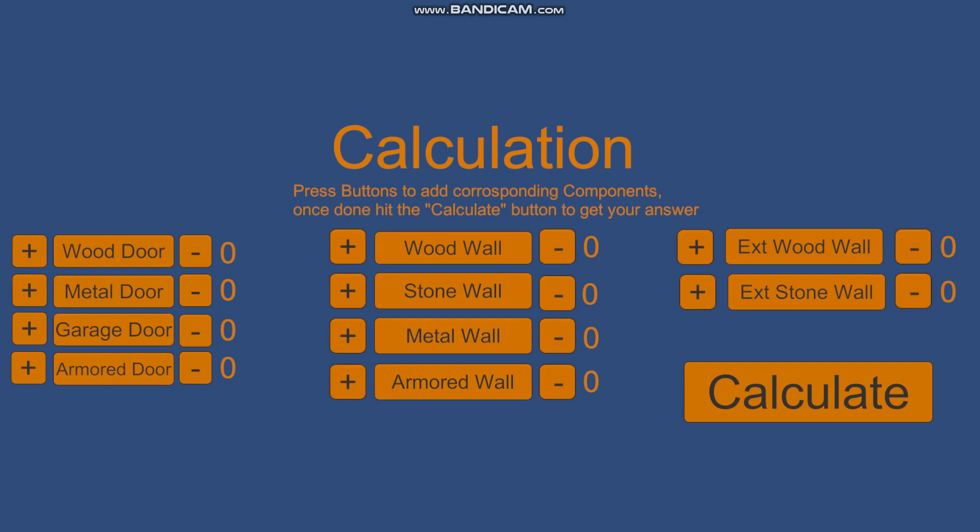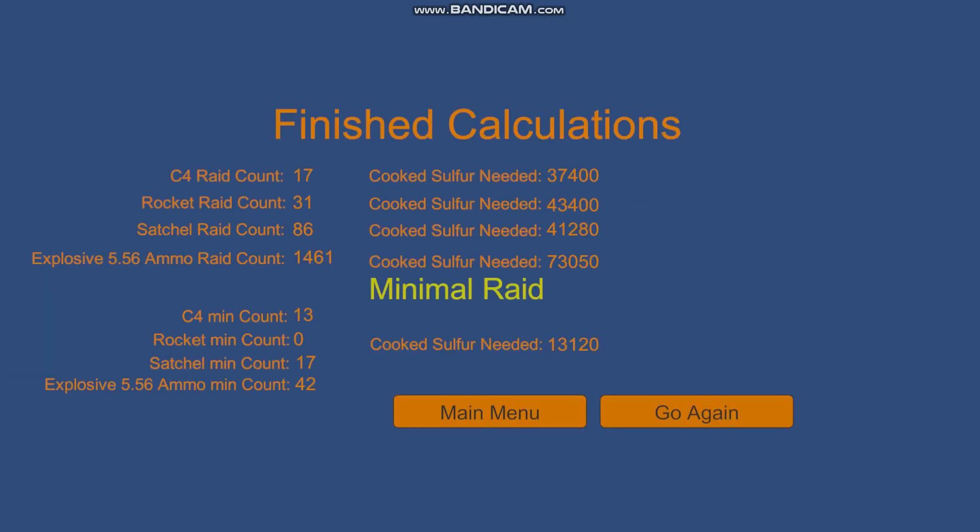In other scenarios, there are cases where you have to blow through stone walls, potentially even armored doors, and maybe even metal walls or metal doors if you're super unlucky. With this combination, your minimum raid cost would be thirteen thousand compared to the most expensive at seventy three thousand, which is insane — don't farm that much in Rust.